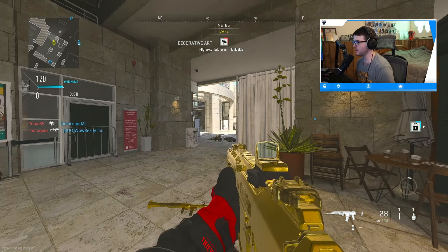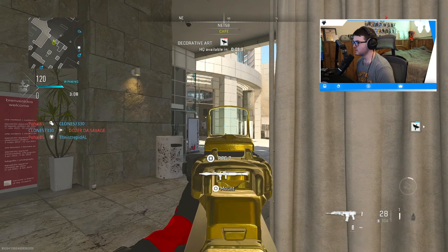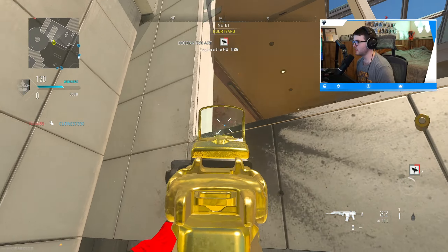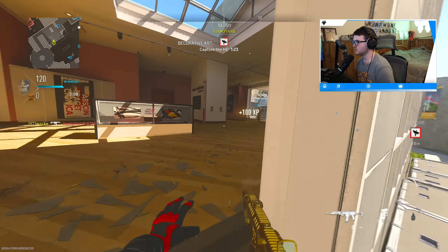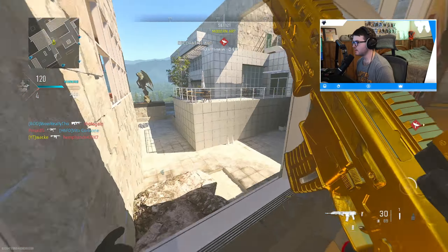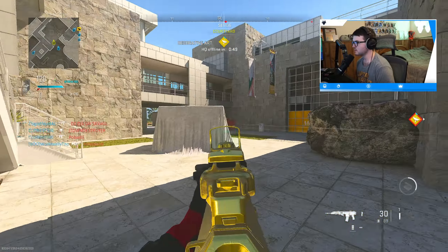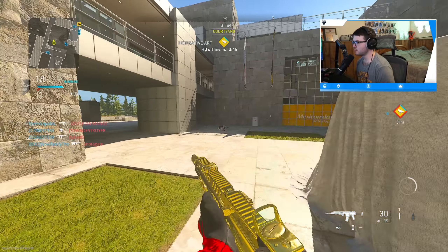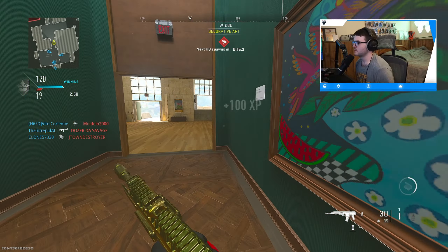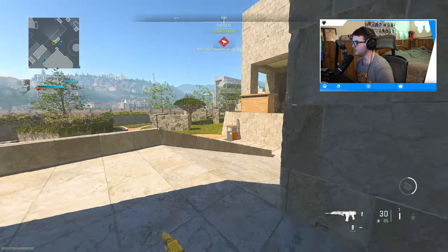I think I just saw a guy up there — I guess not. Oh there is a guy up here. I don't know what that guy was doing. They captured the HQ, which is actually kind of nice — now the game can go on a little bit longer. There's only one guy left and he's dead. Let's see where these guys spawn. I don't play HQ that often; I'm just playing the mosh pit mode they had.